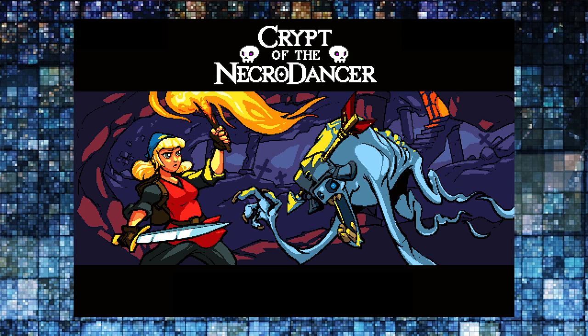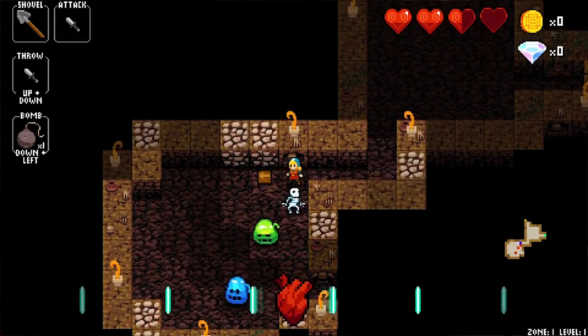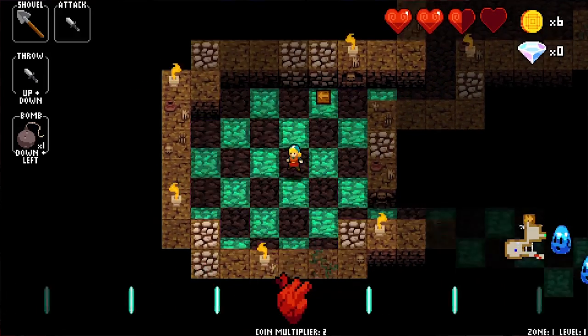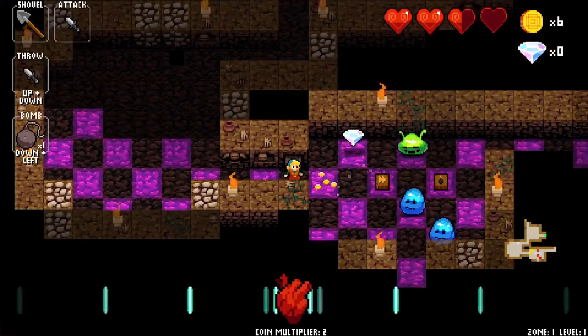Crypt of the Necrodancer is an indie game designed to be played with a dance pad. It's a dungeon crawler where you fight enemies and move into them to attack, but if they move into your space they get priority on the attack. Certain enemies move in different ways, so you have to be very strategic.